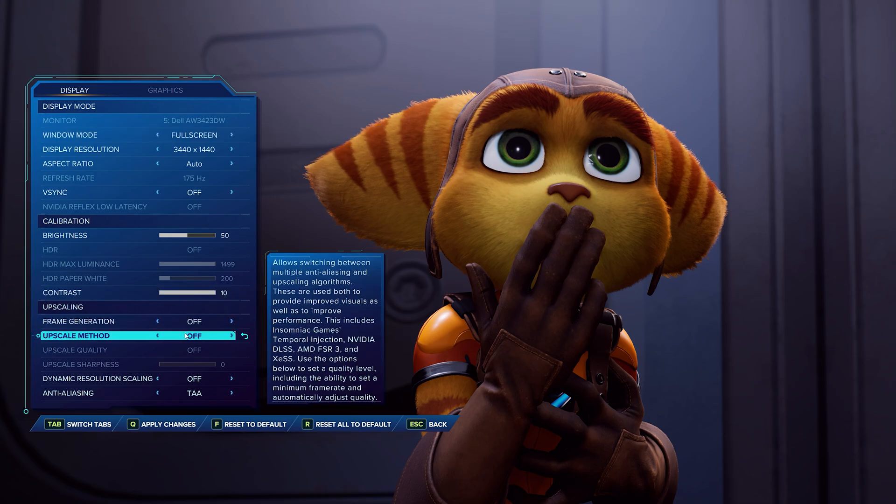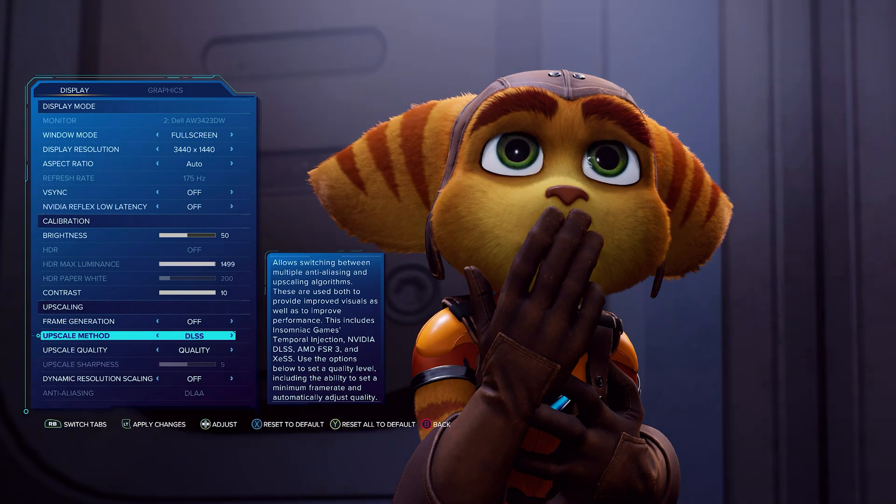We're going to begin with this cinematic because Nioxus have done a great job — you can actually see things in real time as you change the settings. With the game's own TAA at native 1440p you can see there's a bit of flicker in Ratchet's fur; it's not too bad but you can notice it. Throwing on FSR quality, the flicker does get a bit more noticeable. The game's own TAA is a bit more stable, though we are rendering at a lower resolution with FSR and gaining more FPS. Switching to DLSS, it seems to do a better job — it's definitely more stable with much less noticeable flickering than both FSR and TAA.